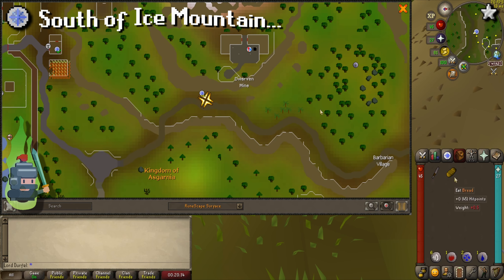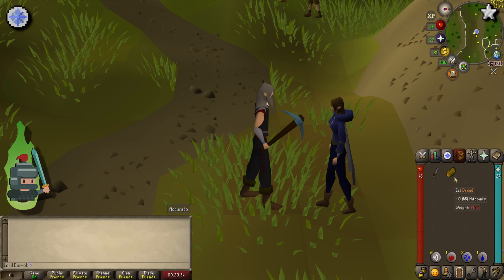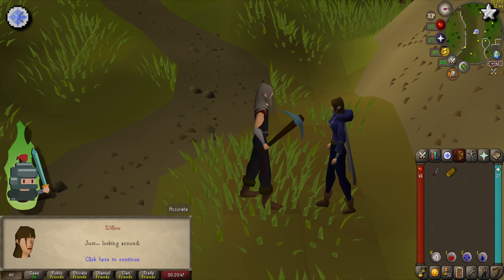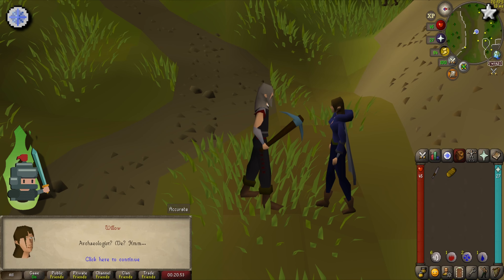With the two items we need in hand, head to the middle of the road between Falador and the Barbarian Village, pretty much directly south of the entrance to the Dwarven Mines. You should find Willow there. Speak to her and accept the quest.